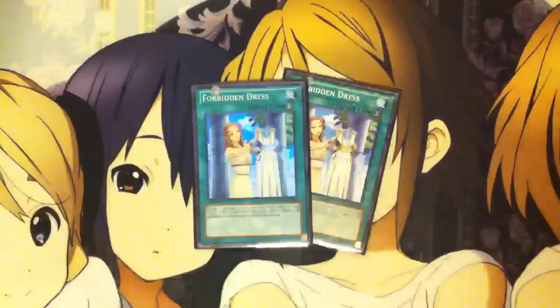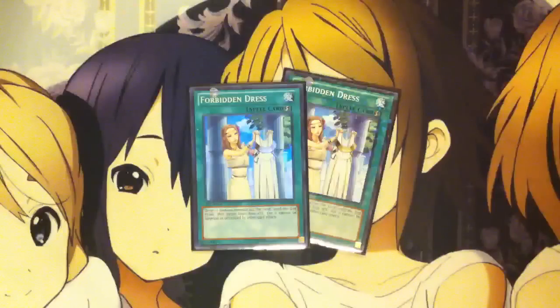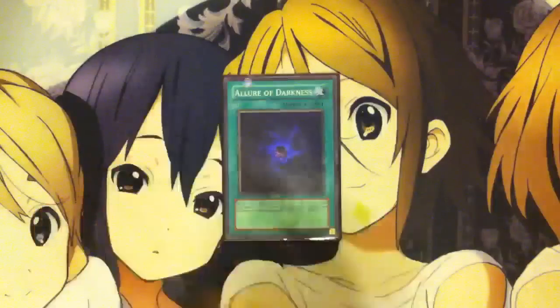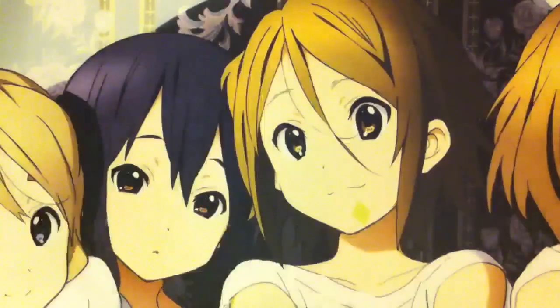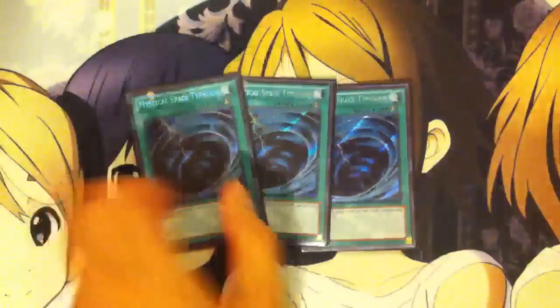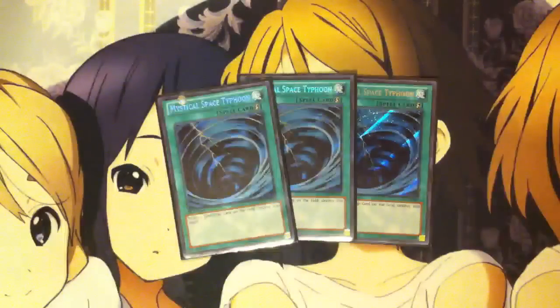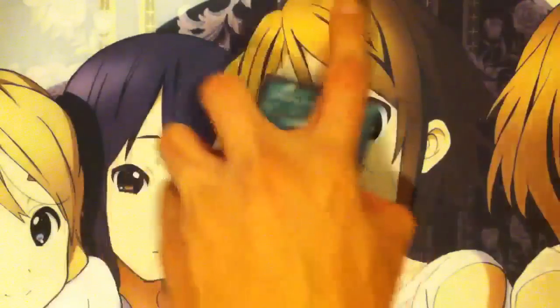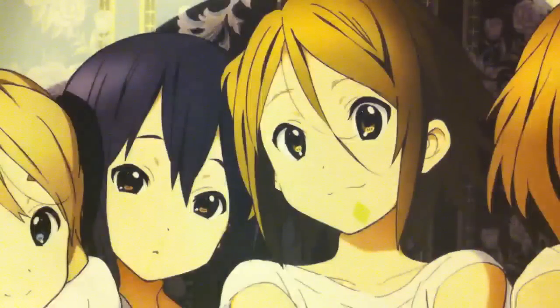I'm also running 2 Forbidden Dress, because Ophion's Infestation Pandemic can protect it from spells and traps, but you have to be wary of other effects — which is why I run 2 Forbidden Dress. And 1 Allure of Darkness just helps with the draw power. With Heavy Storm gone, I'm now running 3 Mystical Space Typhoon just for that back row popping ability, and still have 1 Dark Hole and 1 Book of Moon. That's it for spells.